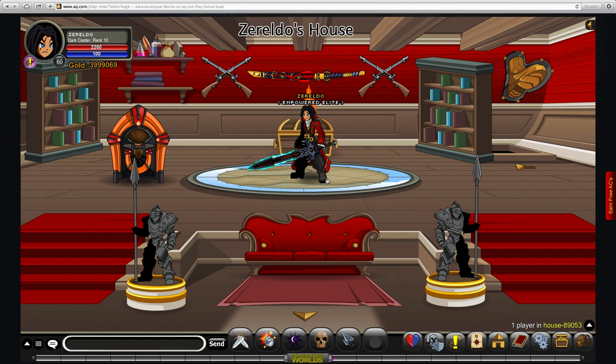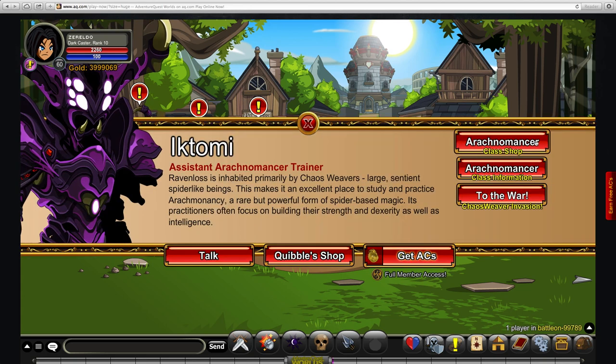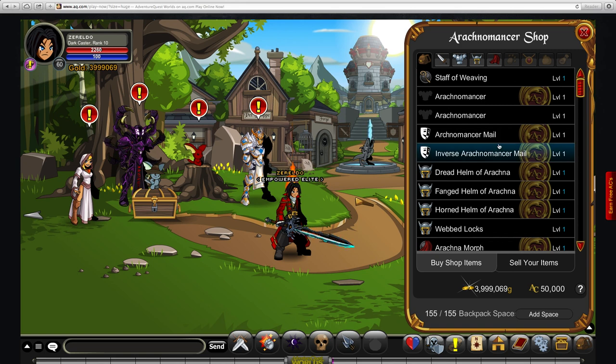I'll just show you how to obtain it. To get the Arachnomancer class, simply just go to Battleon and click on Iktumi, and go to the Arachnomancer store. You'll have the 2000 AC version and the standard Ernt version, and that's how you get the class.